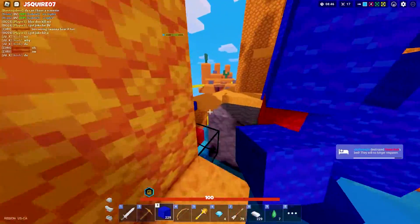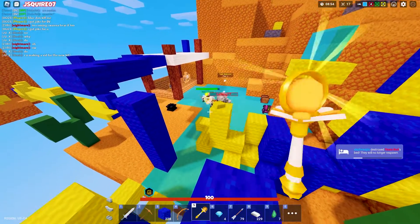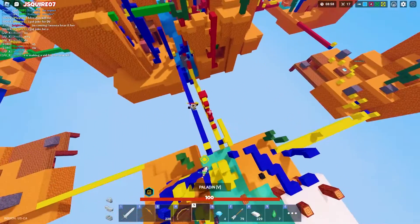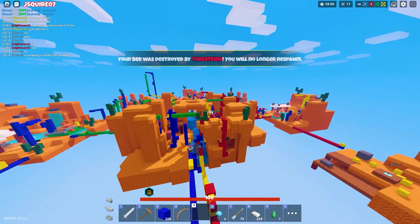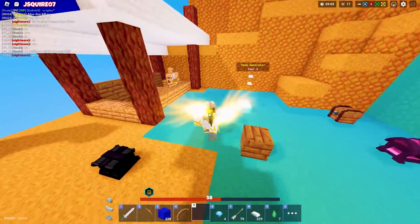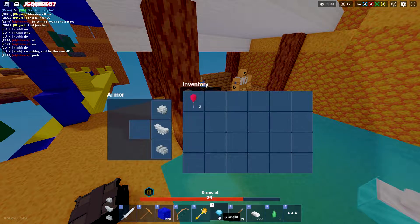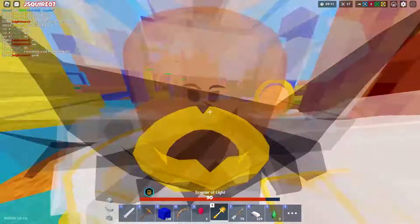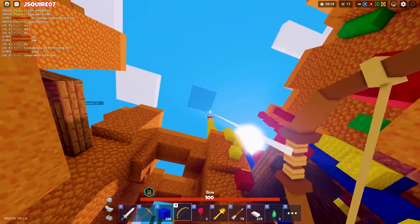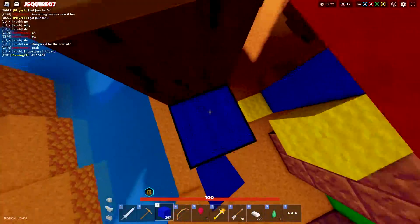I think he just healed me. I need to heal my teammate when she gets slowed. There is a time limit on the scepter by the way — it's not infinite, which is probably for the best. Having an infinite duration would probably be pretty bad. It's also very good for transportation — not cheap transportation, but transportation nonetheless.